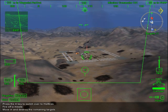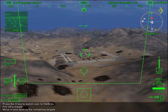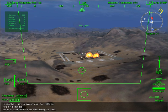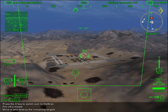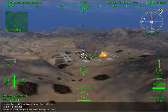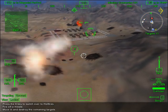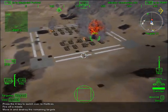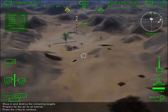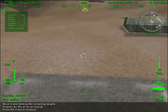Nice! Now move in and destroy the rest of the vehicles with your hydras and cannon. Ready for an air-to-air challenge? Select Stingers by pressing the 3 key. The Stinger is a fast-moving, low-yield missile designed to take out aircraft. It seeks out engine heat to home in on its target. A drone helicopter will appear in front of you.